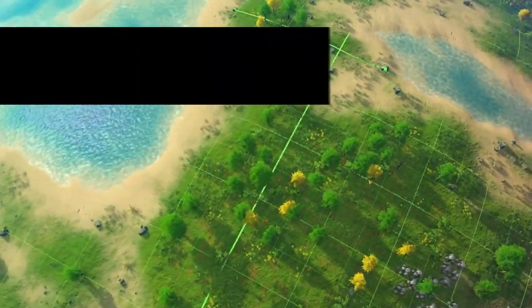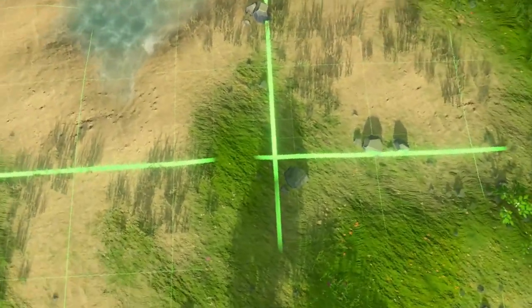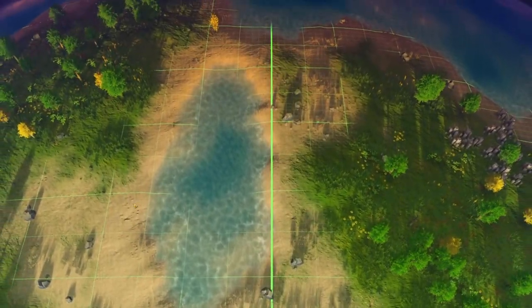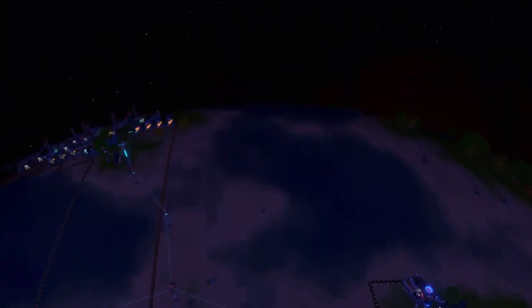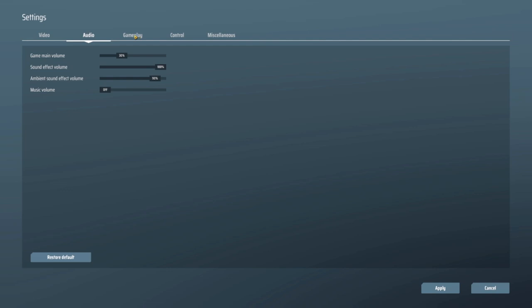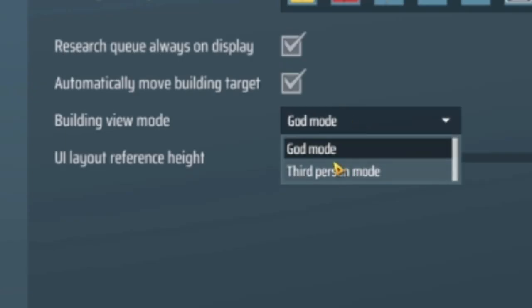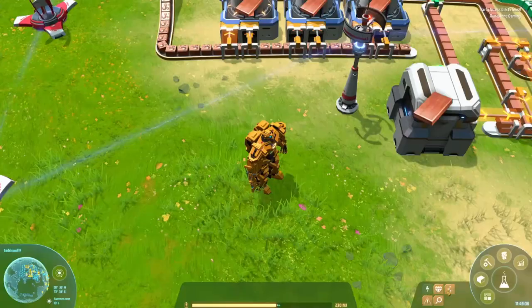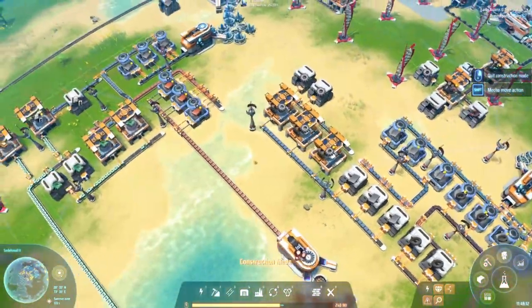Number 16: World lines. Pay attention to the grid, especially near the equators and poles. If you're planning to build a bus or some sort of organized factory system, keep these grid lines in mind. Unlock God Mode for easy building — go into the settings menu, select gameplay, scroll down to building view mode and change it to God Mode. This doesn't make you a god; it just lets you build further away from your mech. Pretty cool if you're looking for a different experience.